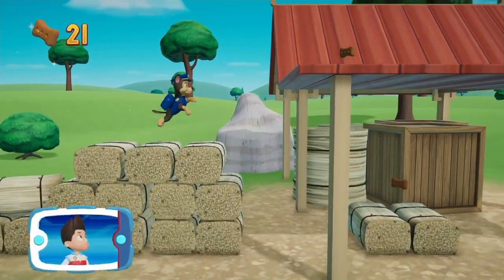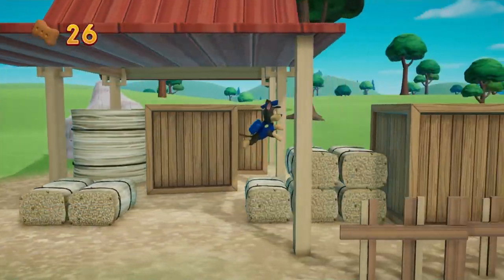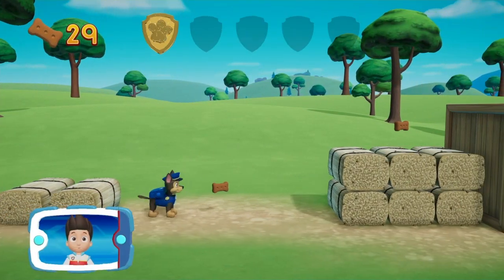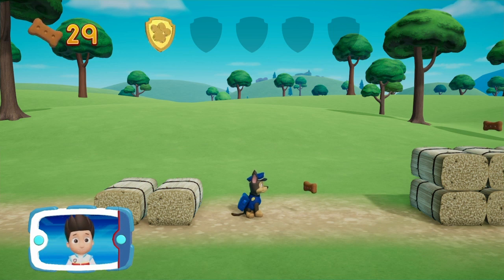Collect all the pup treats you find to earn pup treat awards. Watch for the golden paw prints close by! You collected a golden paw print! Nice job! There are five golden paw prints to collect on each mission. If you find them all, you'll get an extra surprise! Collect the golden paw prints whenever you find them!